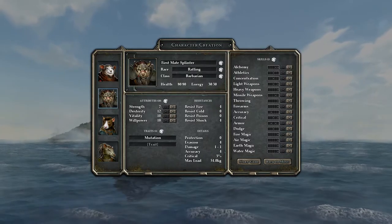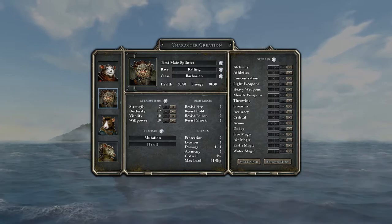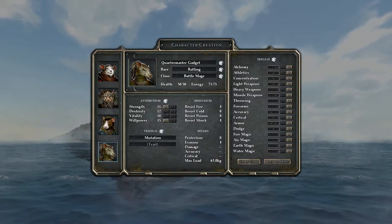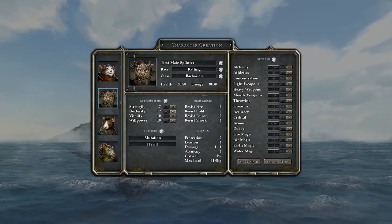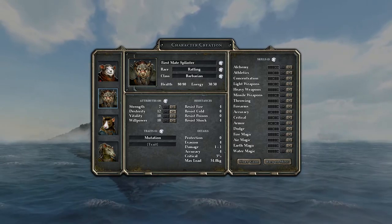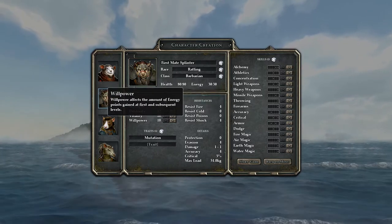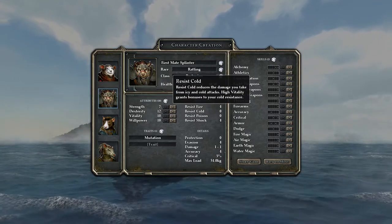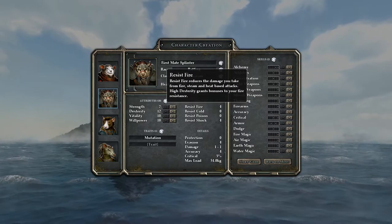For our barbarian Splinter, I was thinking about having him cast some spells since we'll be limited on spellcasting with only one mage. But it's a huge risk to invest in spellcasting without knowing for sure that Splinter will actually be able to cast spells once we find a staff or something. So we're not going to go too hard into it - if it happens, great, we'll have a little extra magic. If not, no big deal.